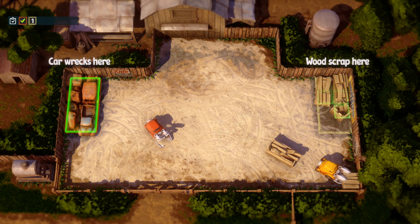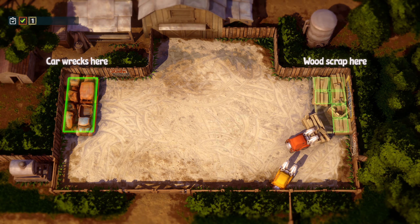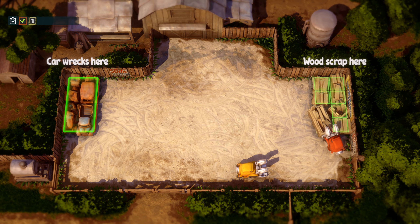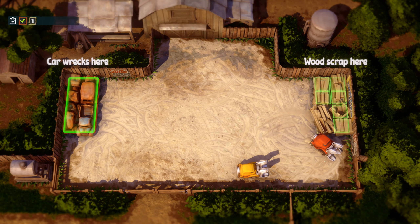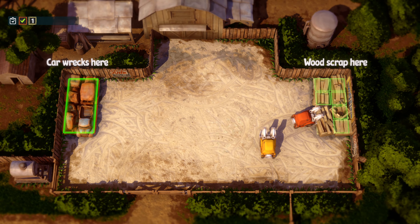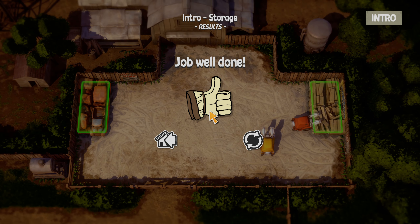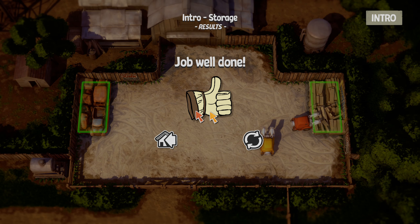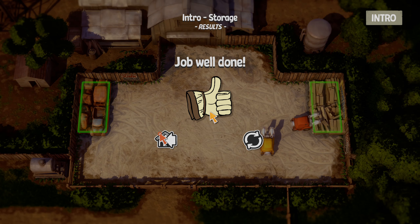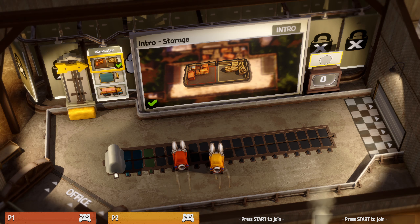I'm trying to put this one in there. That one's crooked — maybe if you push that one it'll straighten up the other one. I got it! Job well done. Let's go back to home and choose another one.